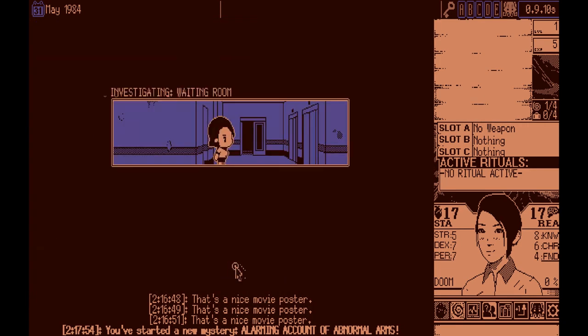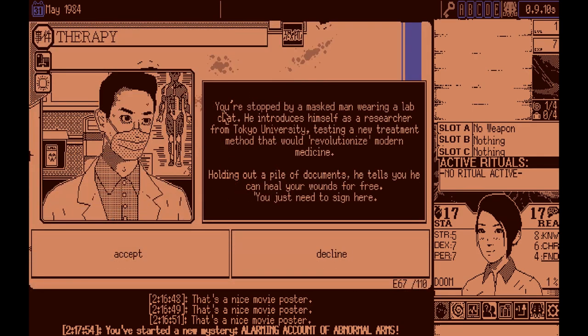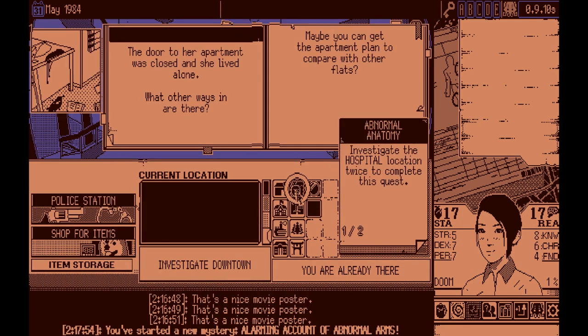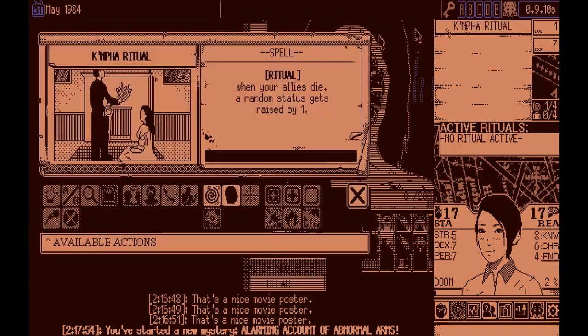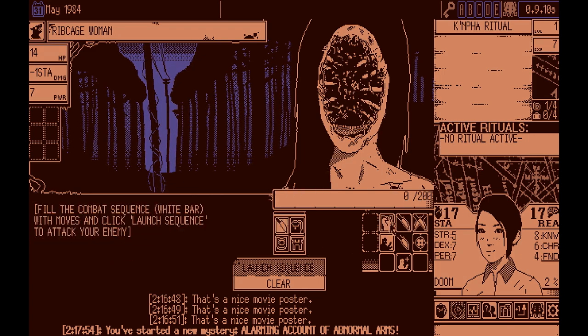We have to investigate the hospital twice, and then we can go about the game. You're stopped by a masked man wearing a lab coat — we don't have any injuries so I'm just going to decline. We did get a spell called the Kanapha Ritual — this is a ritual! When your allies die, a random status gets raised by one. Very interesting — we could potentially do something fun with that.